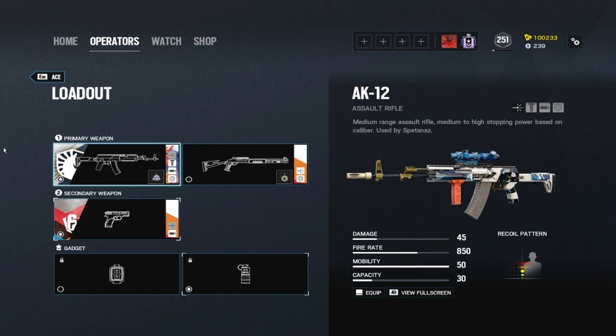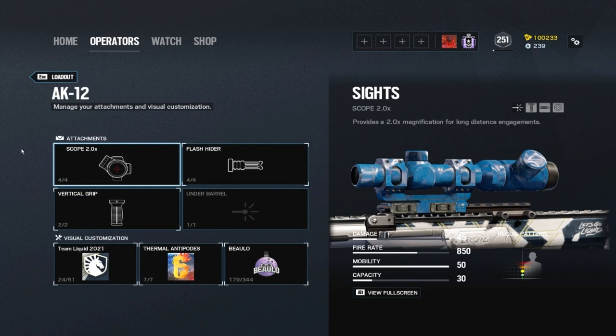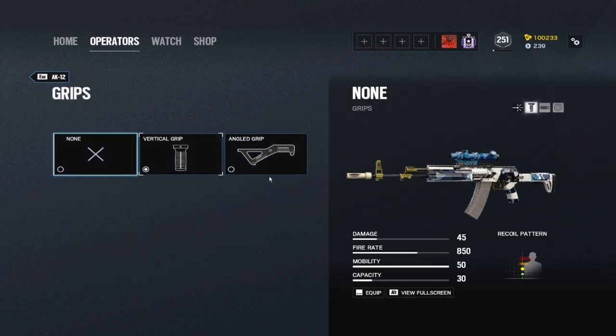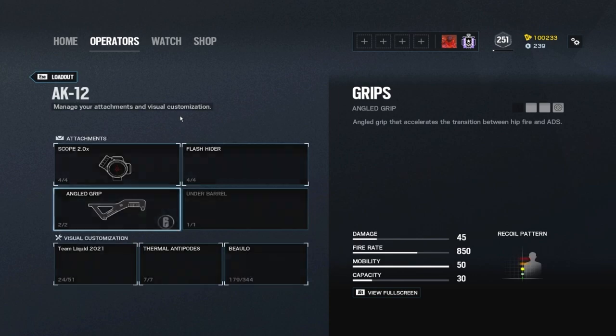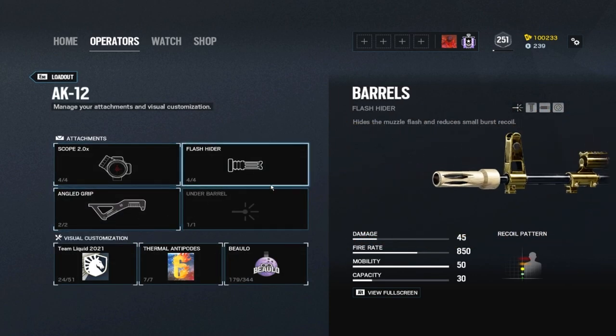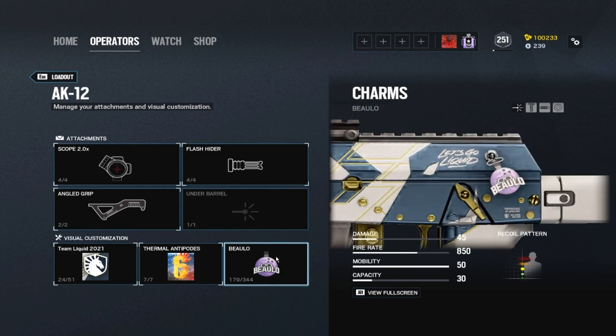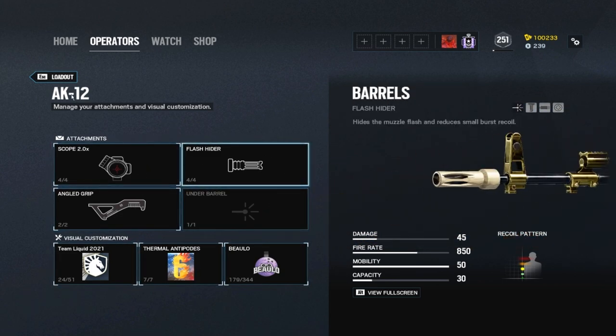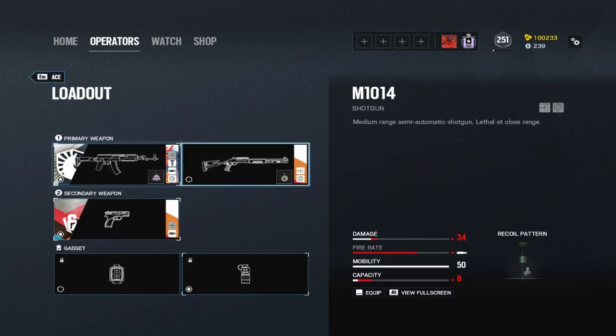Ace has one of the best guns in the game, which makes him even easier to use. For the AK-12, I recommend a 2X scope and flash hider. The 2X provides great short and long range capability. The angled grip has more recoil but faster scope-in time, while the vertical grip has less recoil but longer aim-down-sights time. Since the AK-12 doesn't have a lot of recoil, I run the angled grip.